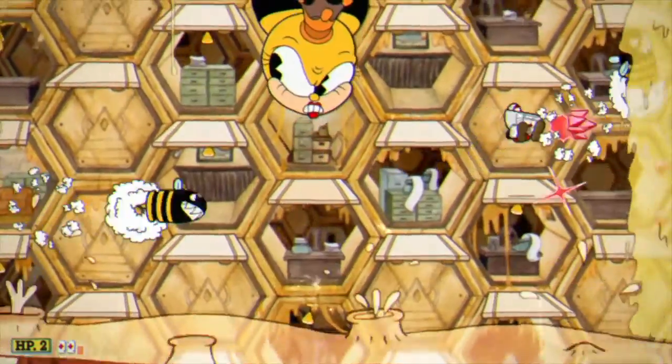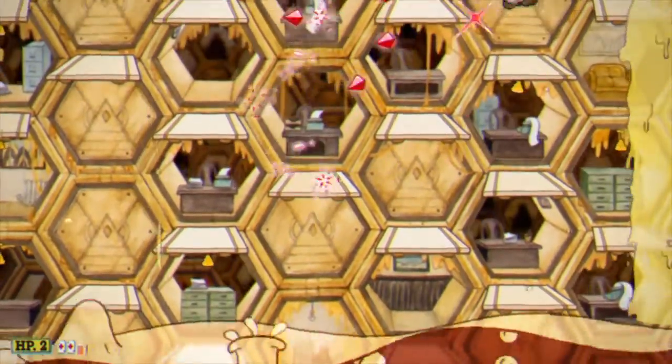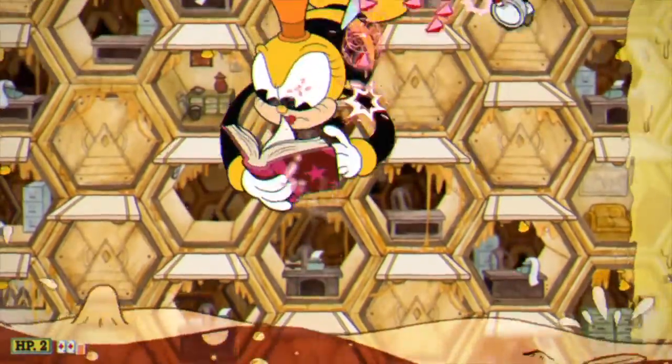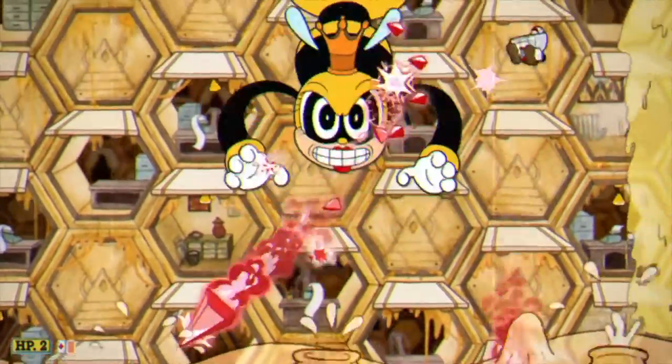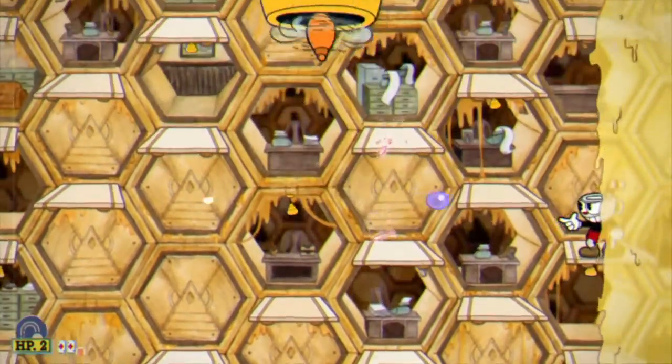These three patterns will repeat until you hit her enough times to go to the next phase. For the last phase of the fight, she'll come down from the center top portion of the screen. When she does this and she's reading her magic book, just get as close to her as possible and keep hitting her with that spread shot, and hit her with as many special powers as you have.